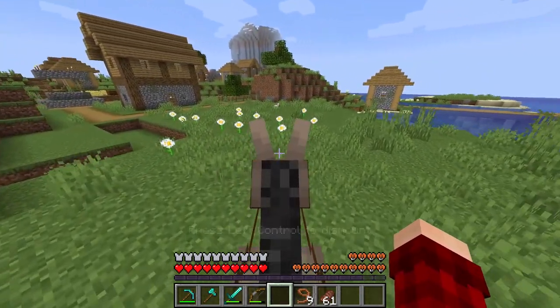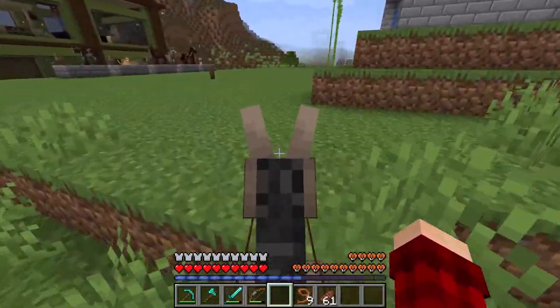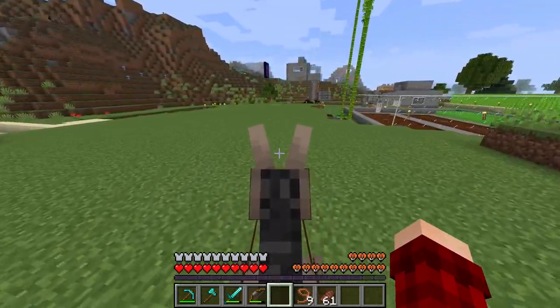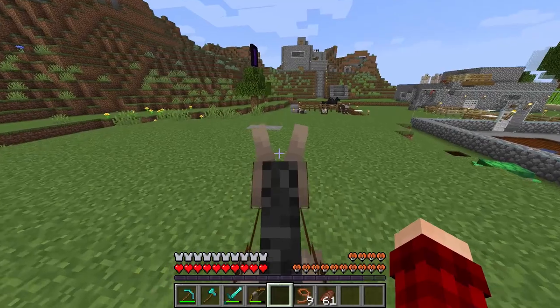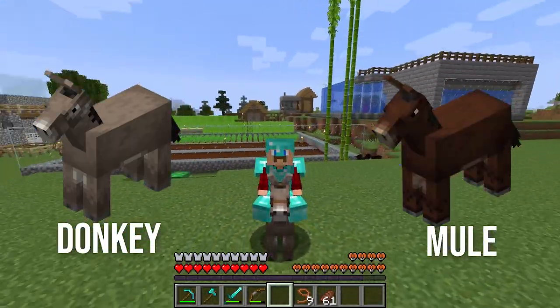A mule can have a running speed of 4.8 blocks per second to 14.5 blocks per second. A fast mule can be combined with speed potions to make it one of the most practical ways to travel in Minecraft. One major difference between donkeys and mules is that donkeys can be bred and mules cannot.